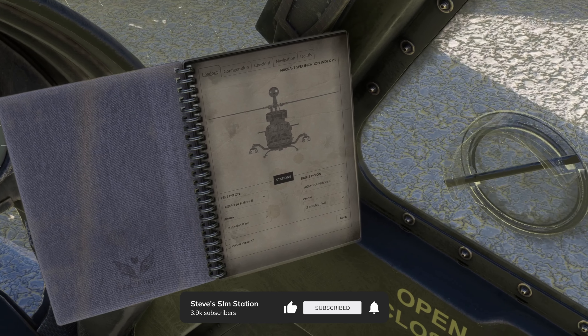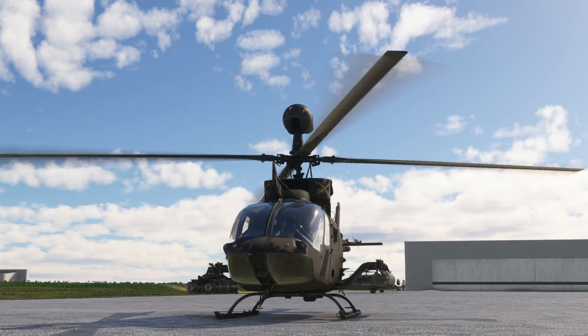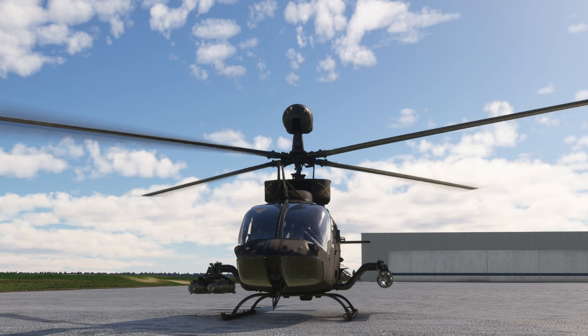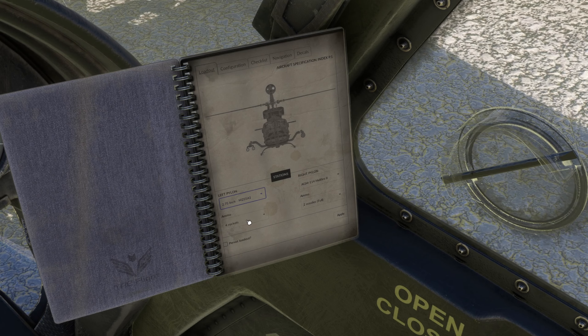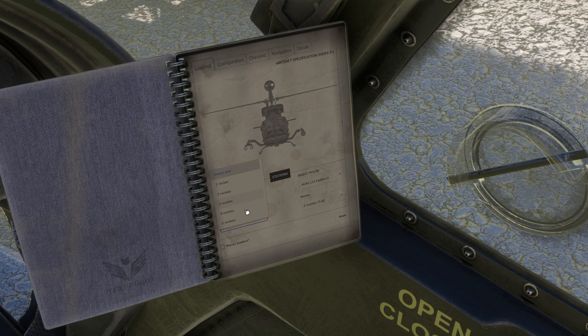Let's pull out the book and go through the loadout features. Right now we have dual Hellfires on both sides, and then two and three-quarters inch M255A1s, which are your rocket pods. We can hit apply and show them on the outside. We can actually modify it to show only four rockets instead of the full seven — all the way down to empty. You can basically simulate coming back from a combat situation where you've expended all of your ammo.